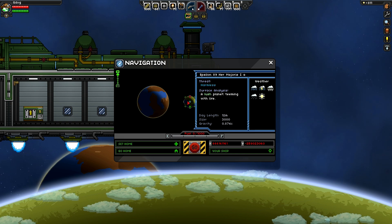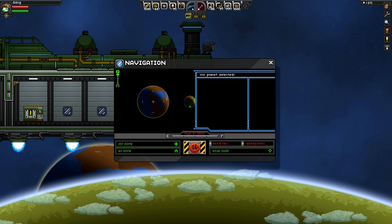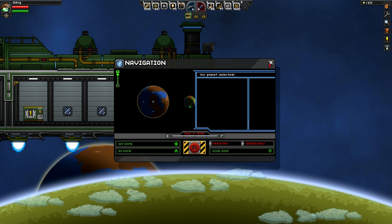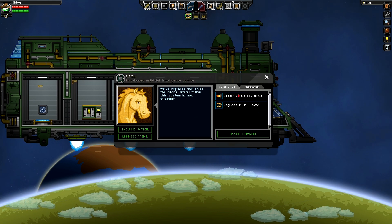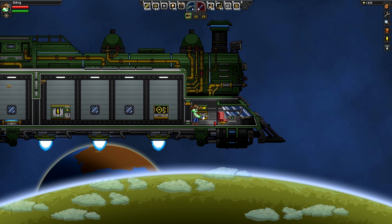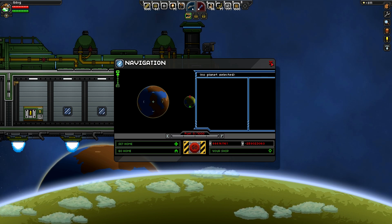We can't put fuel in it yet. Let's see what we've got in our solar system — this is our home planet here, and then we've got another forest planet to the left of us which is cool. I think we need to wait until we've got our FTL drive sorted before we can add fuel. So it's those 20 Erchius crystals — I think what we need to do is get to that gate and check that out.